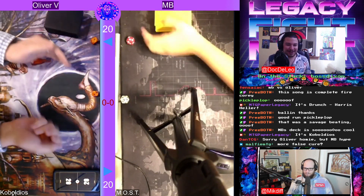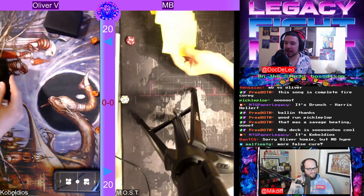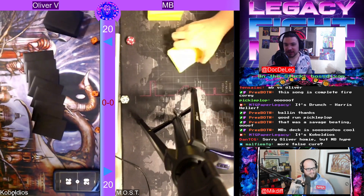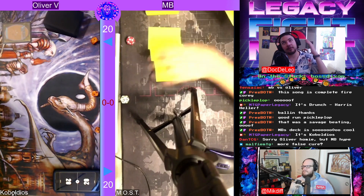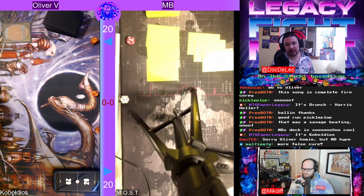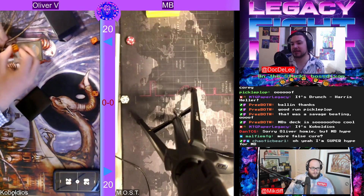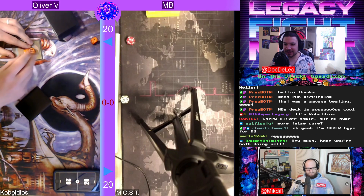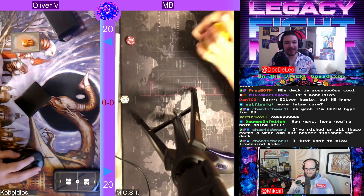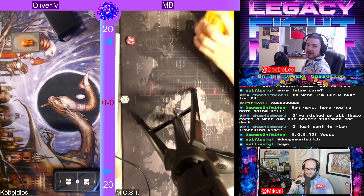It dies to Force of Will but it doesn't matter — this is the new tier one. When I was looking through MB's deck I really like it because it's a toolbox collection of cards with an answer for everything. It's similar to the old Survival toolbox decks except it uses Fauna Shaman to tutor out creatures and Aether Vial to put them into play. It's a mid-range toolbox deck that also runs Grizzle Brand and Atraxa, using Loyal Retainers to bring back legendary cards from the graveyard after discarding them with Fauna Shaman.